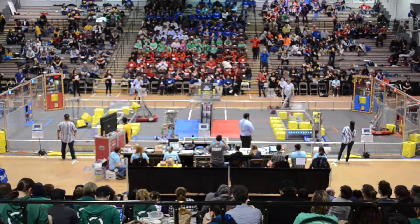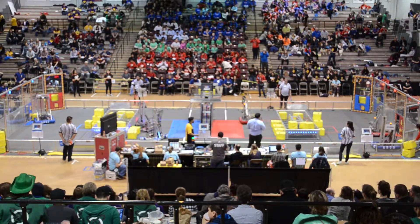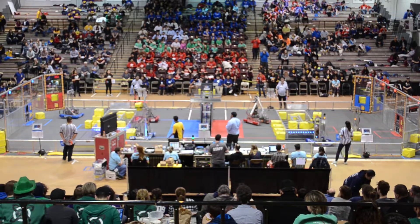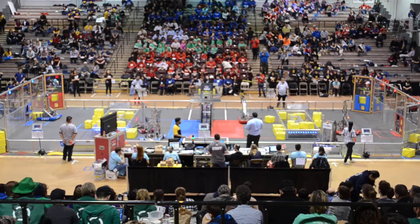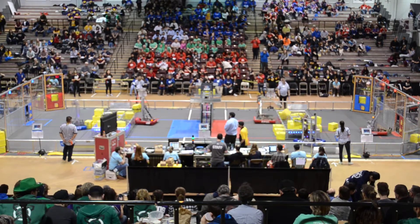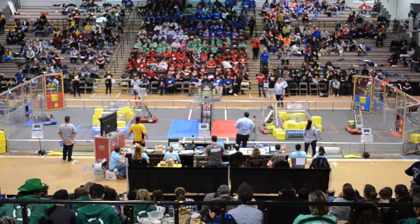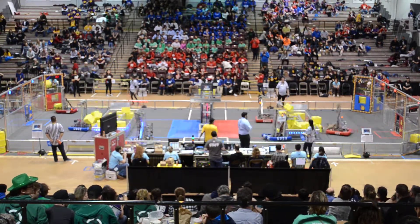Two cubes on either side there. 63-23 trying to steal the Red switch now. Back and forth — it's going to be a switch back. All these teams fighting for their own switches, opponents trying to steal it. Winnie Hill has taken the Blue switch, and Red Alliance has all 3 of the scoring objects here.